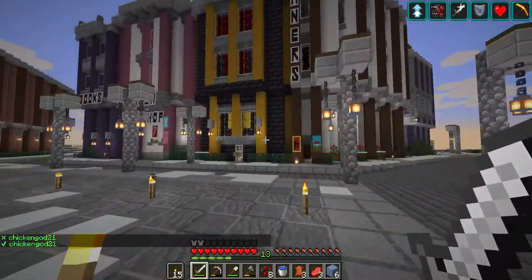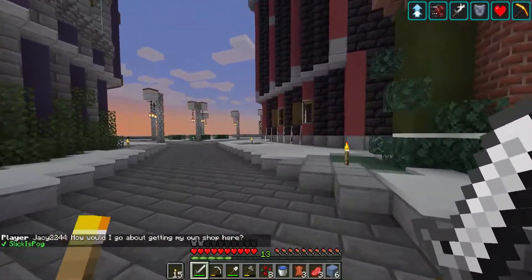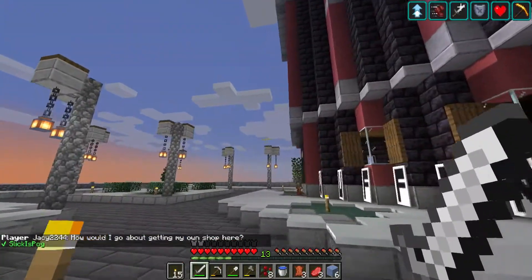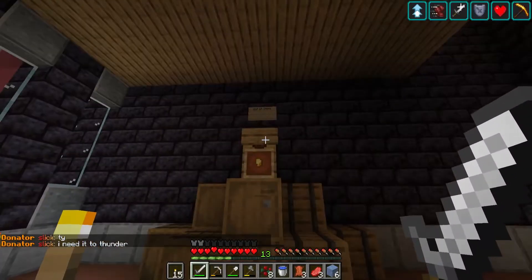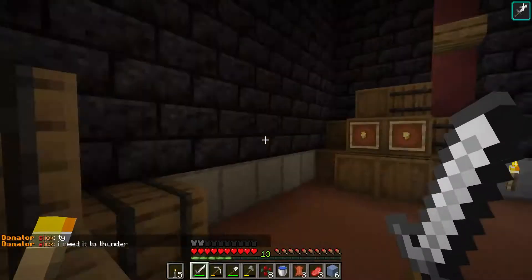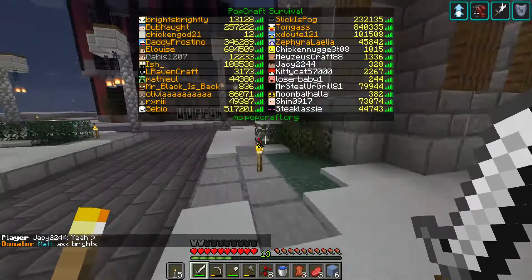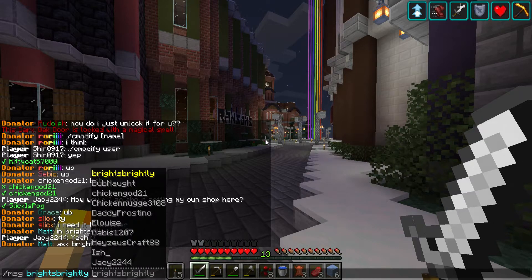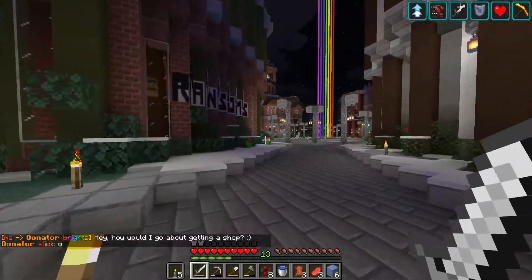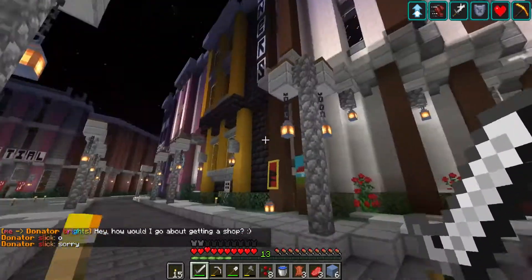I really want to know what the requirement is to have a shop. So I've just asked how I would actually go about getting a shop, because you probably have to do a monthly payment of diamonds or something. What's this place? Out of stock - clearly not. Ask Brights, apparently. I don't really know who that is. Brightly Bright. There's no way we're ready for a shop, but I just want to know.